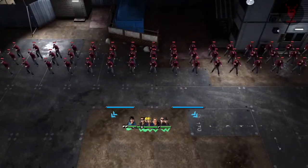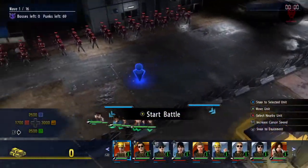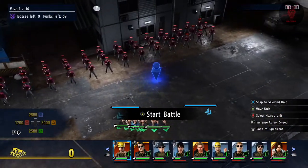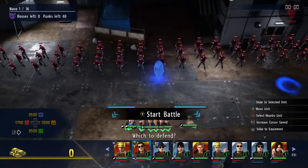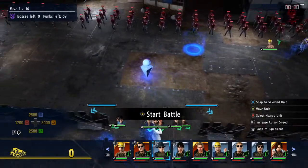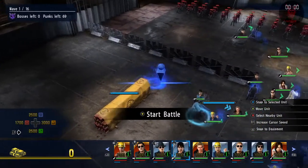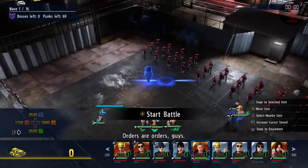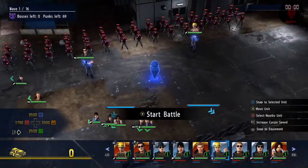Hello and welcome to my Yakuza Kiwami 2 100% trophy guide video. In this video we're going to talk about the 'Let's Build Some Hills' trophy, which is all to do with Clan Creator. It unlocks when you meet Majima and he goes to the construction yard where West Park used to be, and then you start this mini game called Clan Creator.